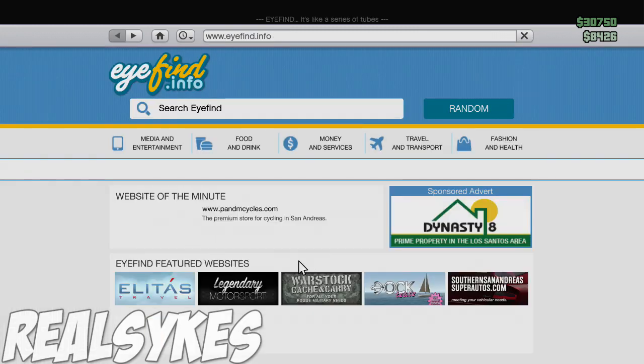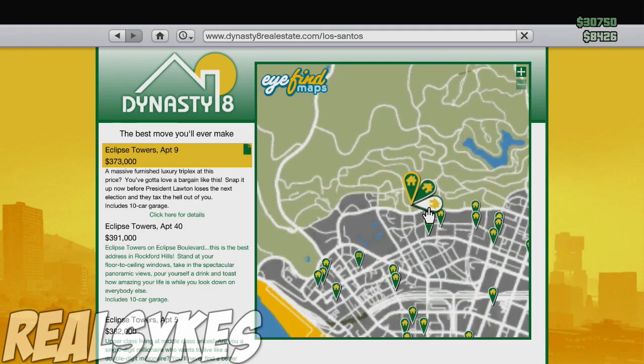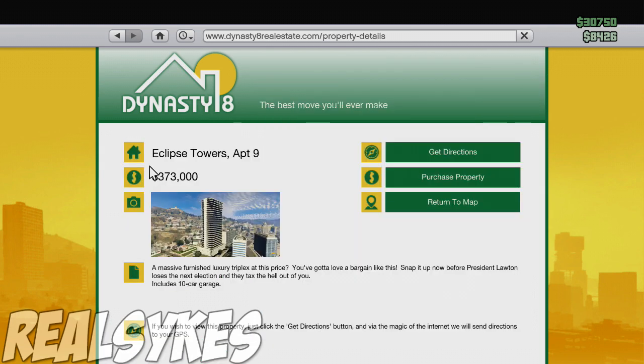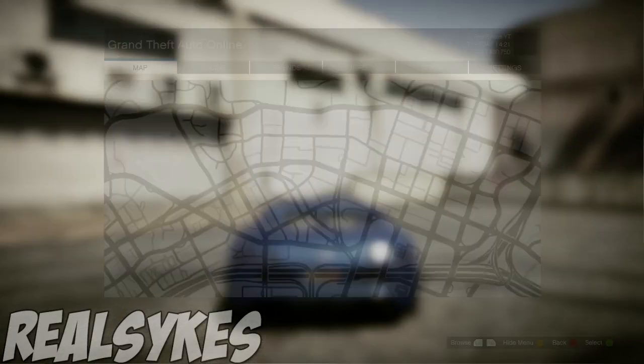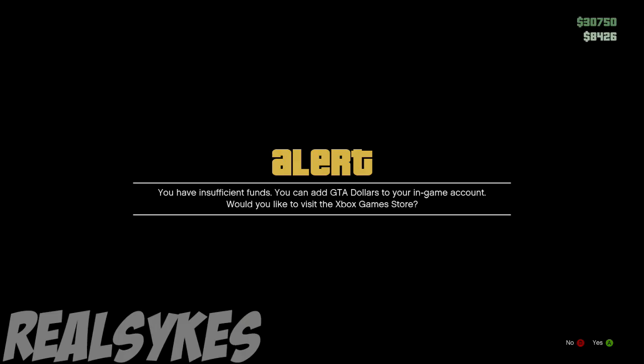If there's a few thousand left over you should be fine. Now once you've done that, head back over to the Home tab, click Dynasty 8 Real Estate. What you're going to do then is click Find Properties and click one of the properties on the left scroll menu. Simply hover over Purchase Property, and once you've hovered over this, hold down the Start button for a few seconds, then release it and click A.